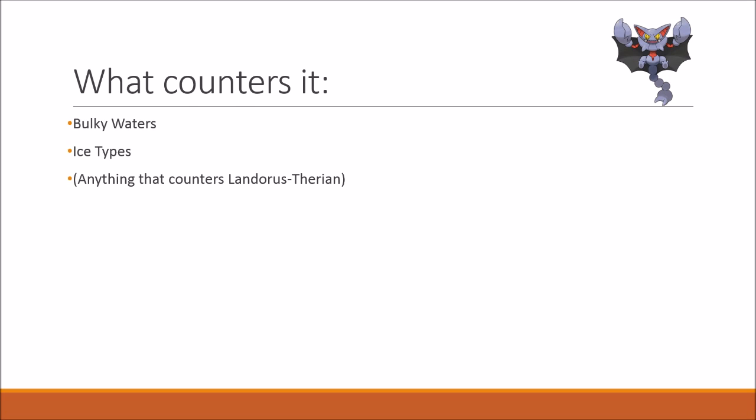What counters Gliscor though? Bulky waters definitely counter Gliscor, as well as ice types, since Gliscor has pretty poor special defense — only 75 — so they're both pretty easily going to be one-hit KOing Gliscor. As well as everything that counters Landorus-Therian is going to be able to counter Gliscor, except for grass types such as Venusaur.